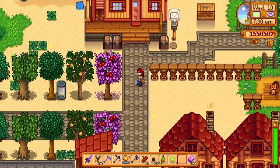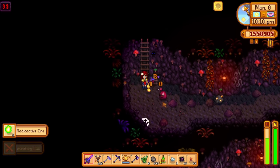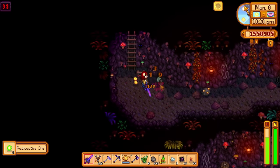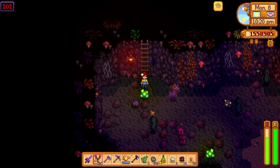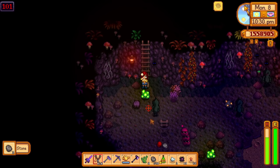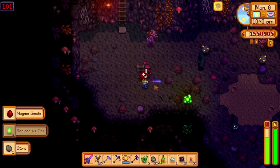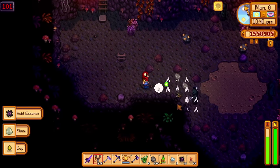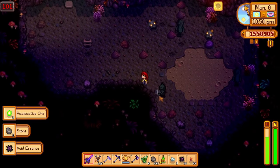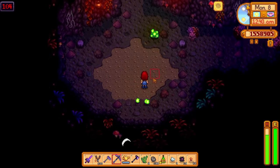Just explore the secret forest or plant mahogany trees to collect hardwood, and dive into the skull cavern for some iridium ore. Radioactive ore is another story altogether. I think the easiest way to get radioactive ore is to complete the Danger in the Deep quest for Mr. Qi and enter the dangerous mines on floor 100+. Make sure to come on a very good luck day and bring luck-buffing food and drink. I spent an entire in-game day trying to get a lot of radioactive ore, but only managed to get about 70. So it is definitely more rare than iridium.